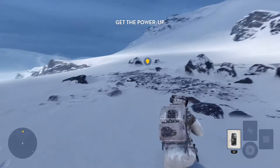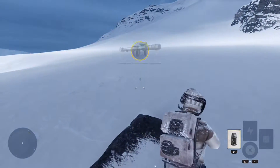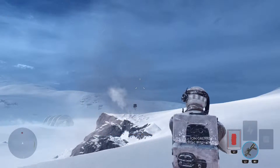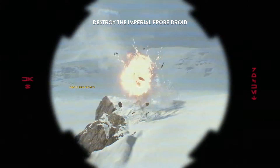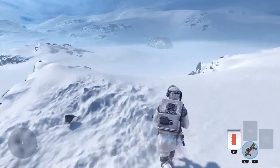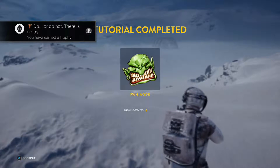Get the power up — alright, I want the power up. Pick up that weapon. Uh-oh. Equip the weapon and take that droid out. R1. L1, R1. I know it's cold out there. Return to base for debriefing. And hey, good job. I used my Ion weapon. Do or do not, there is no try. Earned a trophy! Look at that! Woohoo!